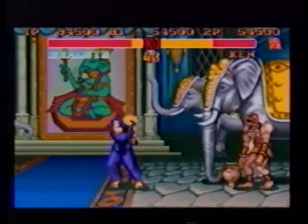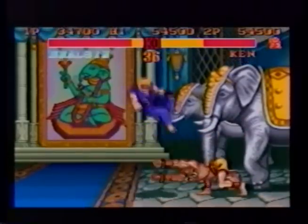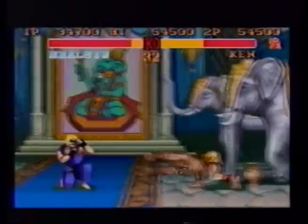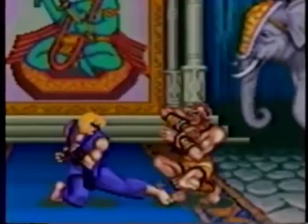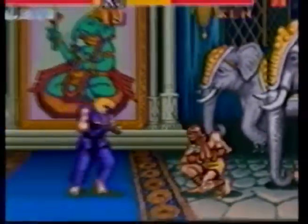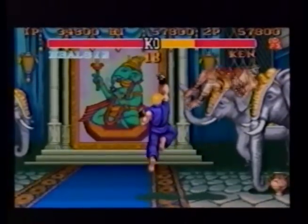This is a strategy used specifically against Dhalsim as Ken. You have an ideal fighting distance which allows you to do some damage while canceling out Dhalsim's considerable reach advantage. Once you get to this distance, press a low short kick, which effectively cancels out all of Dhalsim's attacks except one — the jumping drill. If he tries that move, use your dragon punch.